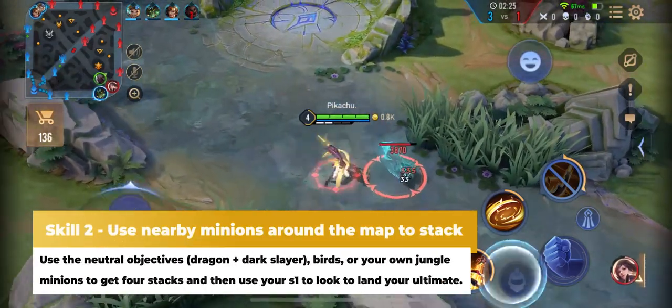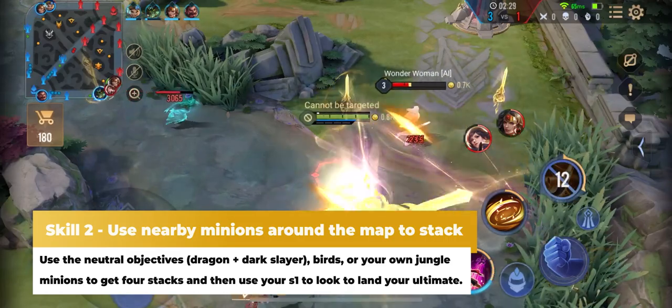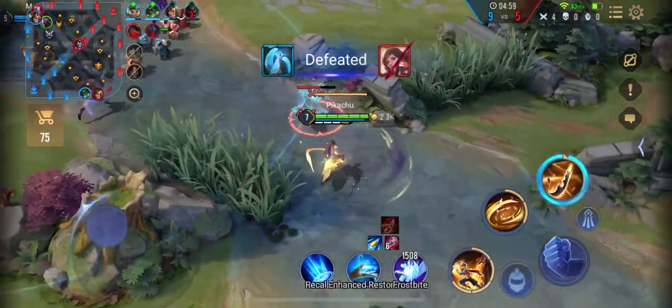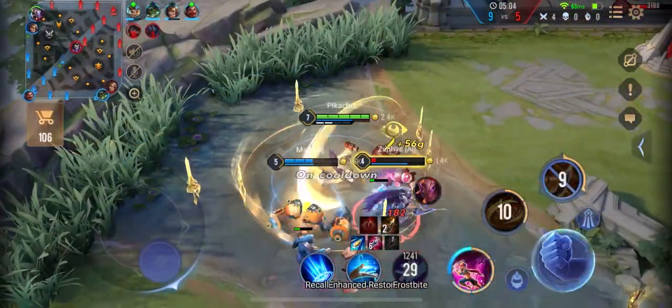The second skill is using monsters to get your stacks for your ultimate. The beginner skill is to master using the birds in both the top and bot lanes, the dragon, and the minions in the red side jungle.